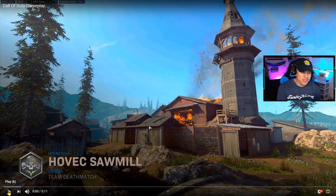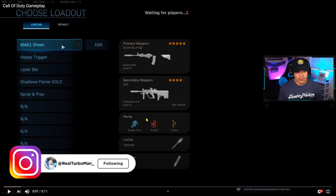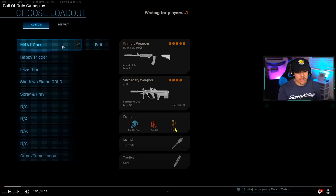We're playing on Hovik Sawmill. He's using the M4, which is the most popular weapon in the game. He has an Overkill setup — right off the bat I'd switch out Overkill for Ghost, because in multiplayer people are always spamming UAVs and the more they spam UAVs the easier it is to find you. Tracker is a really good perk, especially if you're flanking and being sneaky.